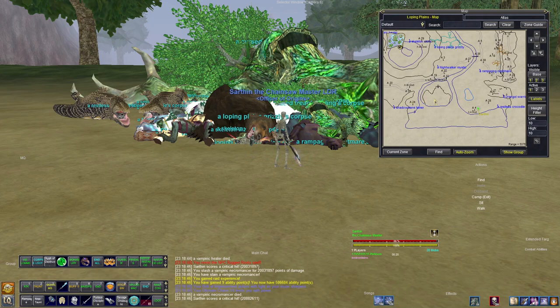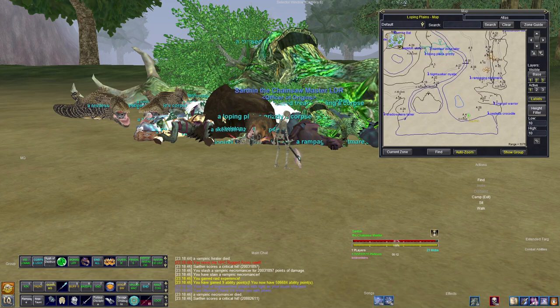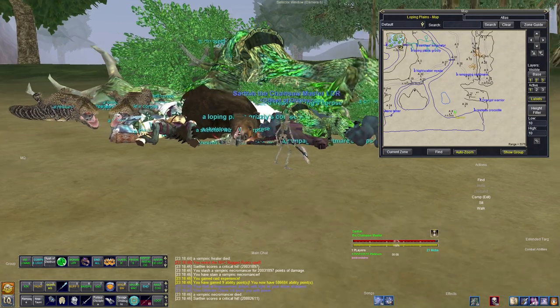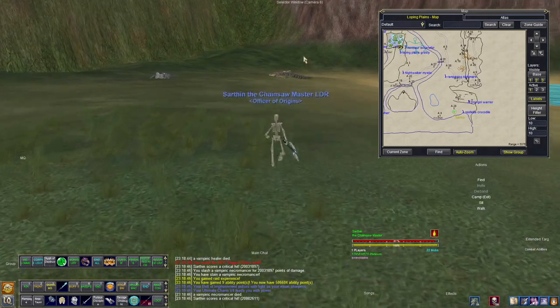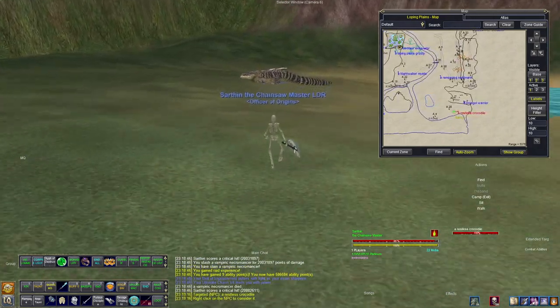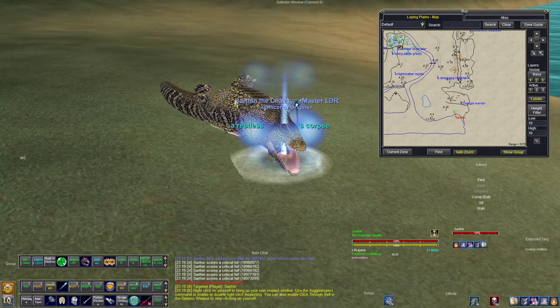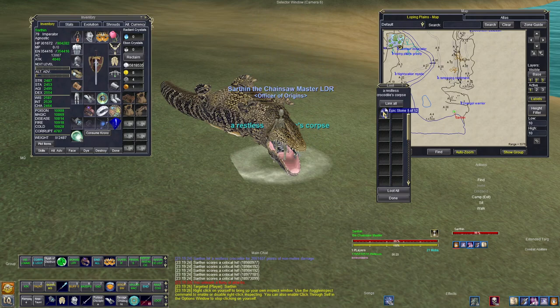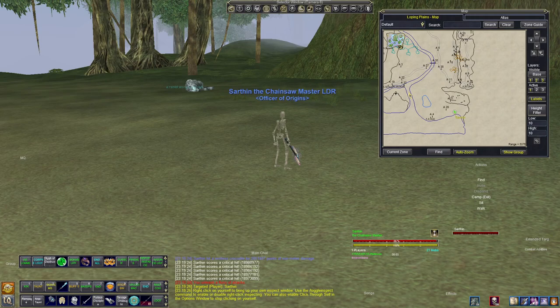Now you can see I've killed the entire zone, and the mobs remaining are those that spawned because I killed every one of the mob types. Moving over here, since I've killed all the crocodiles in the zone, I can now kill this new special crocodile that has spawned. Looting him, you can see he has epic stone number one — you need 12 of these total.